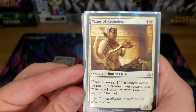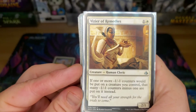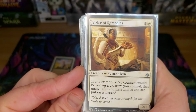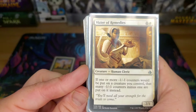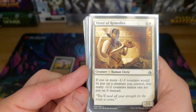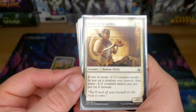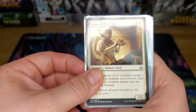Vizier of Remedies — this one goes with that Devoted Druid. When you give that minus-one minus-one counter to Devoted Druid to untap it so you can tap it again for mana, if you have this creature on the battlefield, you can do that infinitely because it takes away the minus-one counter. These two in combination give you infinite mana — Vizier of Remedies and Devoted Druid.